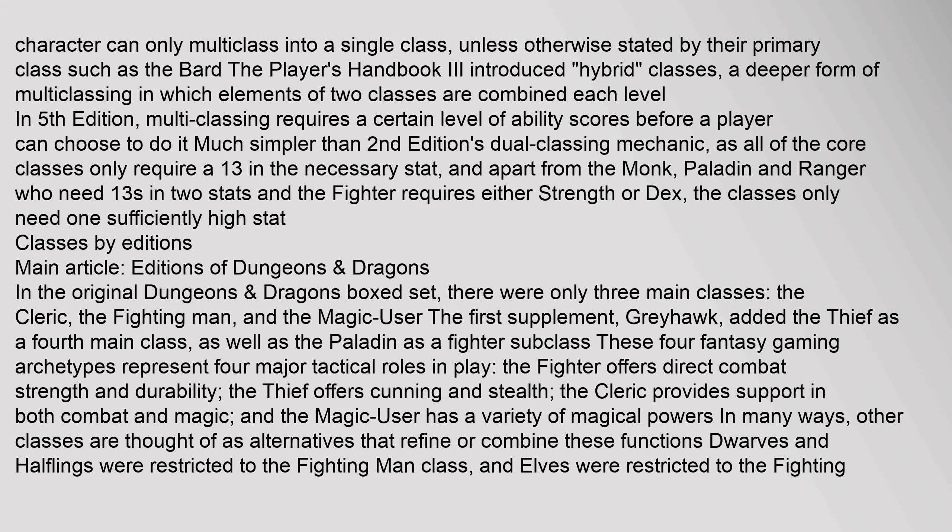The Player's Handbook 3 introduced hybrid classes, a deeper form of multi-classing in which elements of two classes are combined each level. In fifth edition, multi-classing requires a certain level of ability scores before a player can choose to do it — much simpler than second edition's dual classing mechanic, as all of the core classes only require a 13 in the necessary stat. Apart from the monk, paladin, and ranger who need 13s in two stats, and the fighter who requires either strength or dexterity, the classes only need one sufficiently high stat.